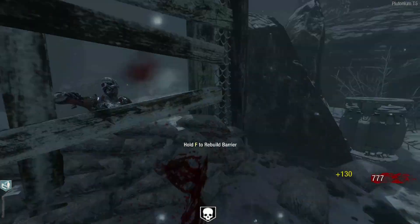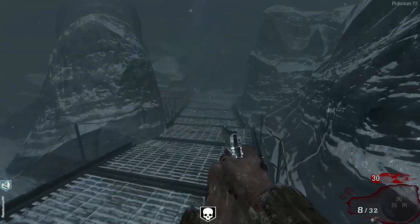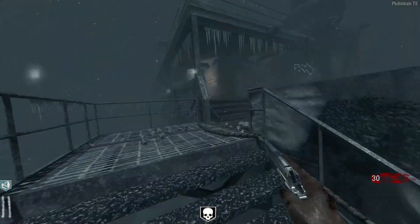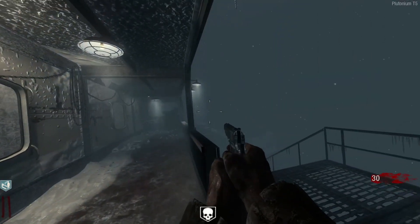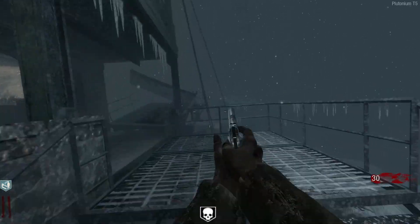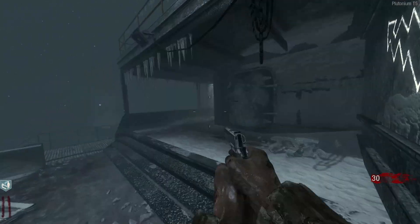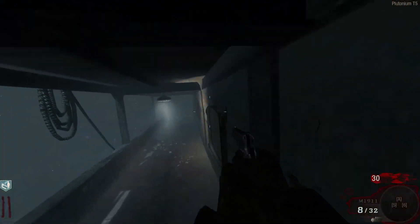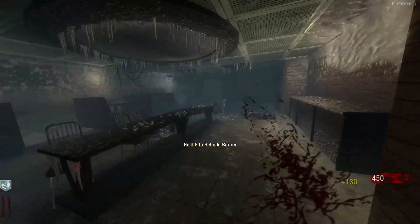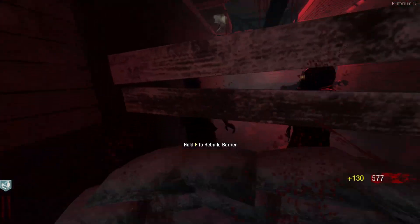Round one speed run, let's go ahead and open up this first door, buy the MPL, and we've got the box right here as well. Let's try to move the box and pray it goes to the top of the lighthouse — I know you usually don't want the box there but for this game we are praying for that. I think Mustang and Sally is going to be the move.